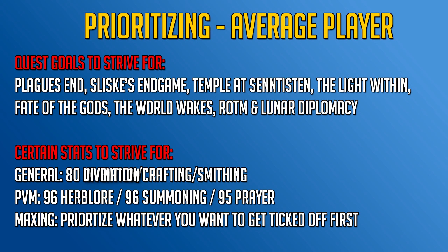Now let's get onto certain stats you want to strive for as an average player. In general, if you're going for Max Cape I highly suggest you unlock Invention. Unlocking Invention requires level 80 crafting, smithing, and divination. It might sound quite hard but it really isn't once you go for it, and once you unlock it you get access to useful PVM and skilling perks.